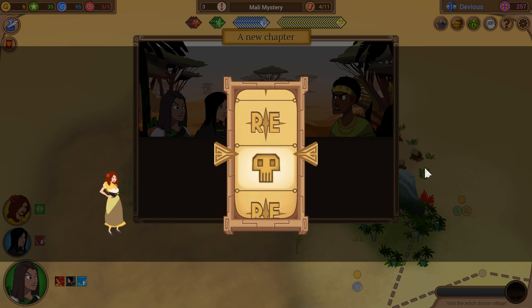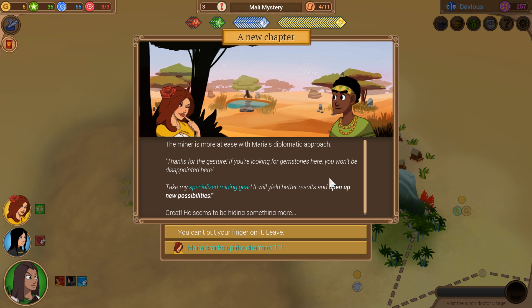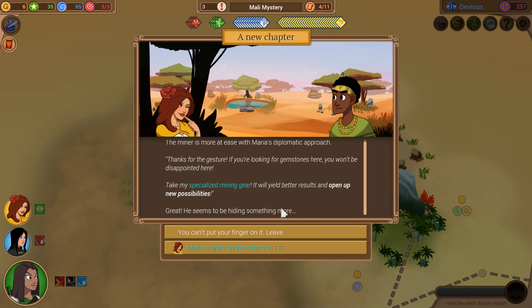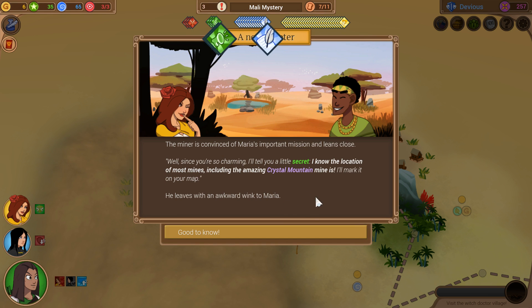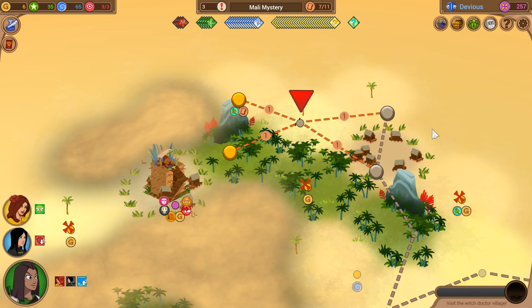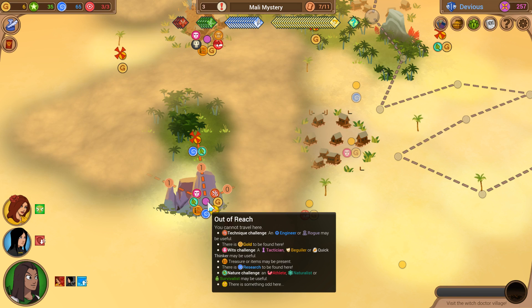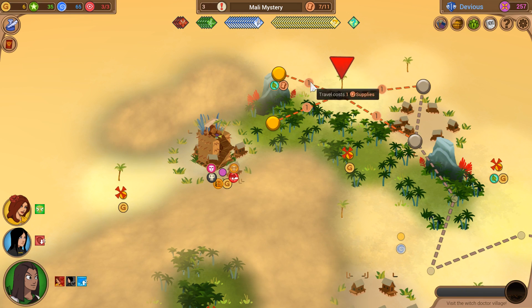We have not had very good luck with these rolls so far, but 60% is fair. The miner is more at ease with Maria's diplomatic approach: 'Thanks for the gesture. Take my specialized mining gear — it will yield better results and open up new possibilities.' But he seems to be hiding something more, so let's really lay it on. The miner is convinced of Maria's important mission and leans close: 'Well, since you're so charming, I'll tell you a little secret. I know the location of most mines, including the amazing crystal mountain mine — I'll mark it on your map.' And we get a secret token. Oh no, it's all the way across the zone. Well, we have seven supplies — we'll be fine. Every X is going to yield better payout than it otherwise would have because we have the mining tool, and the mining tool is going to help us get in there and get seriously paid.